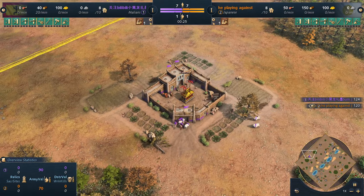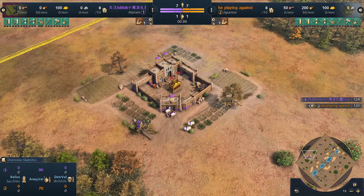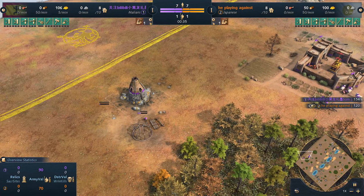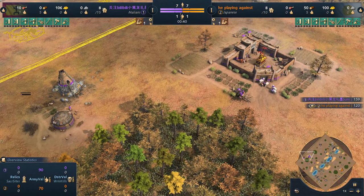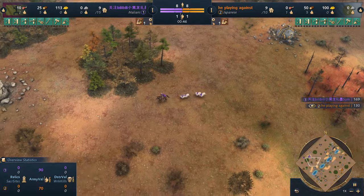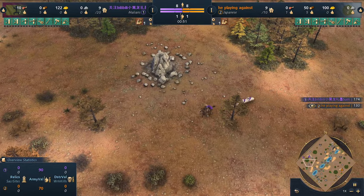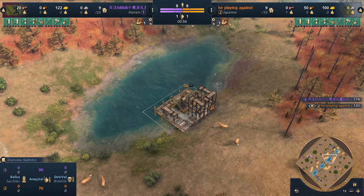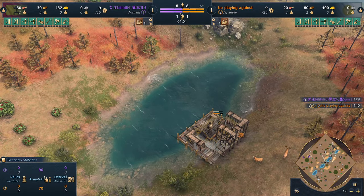In the color purple playing as the Malians — welcome everybody, how are you doing! We've got a special matchup today: the Malians against the Japanese. We don't see these very often. Malians are a very, very good civilization.